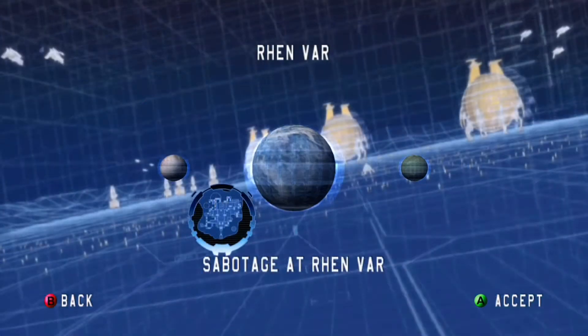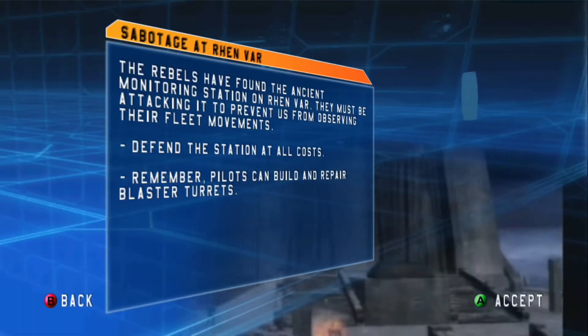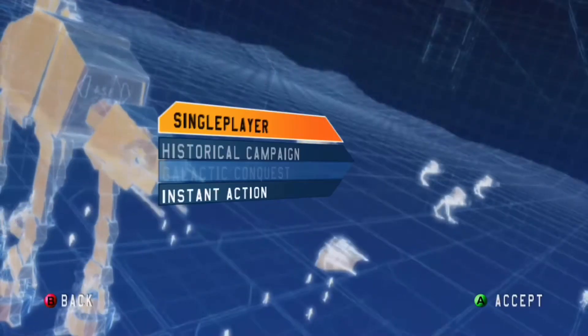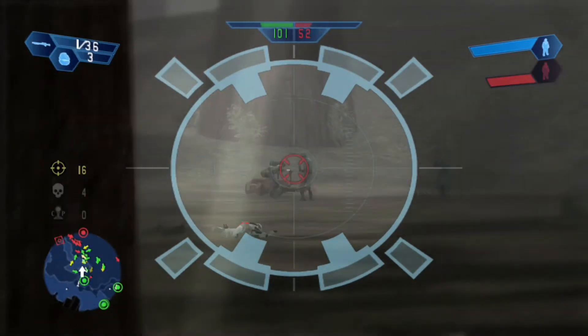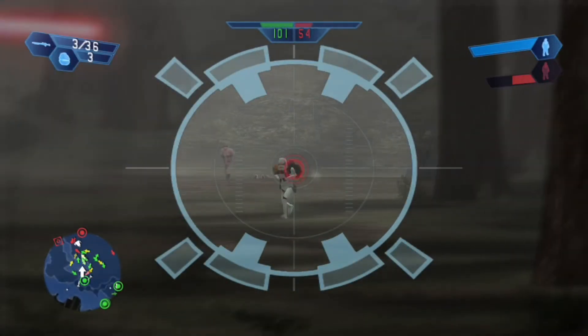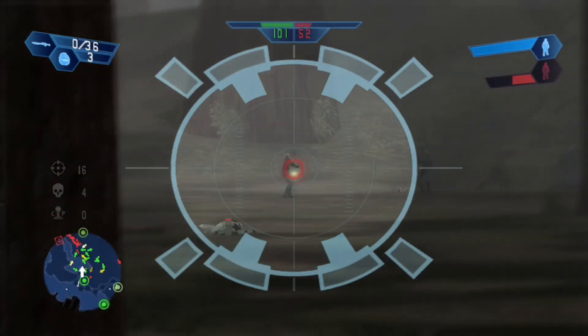Starting off with single player, we have three modes, the first of which being Historical Campaign. There's no real story here — just simply either Rebels vs Empire or Republic vs Confederacy. Due to this, however, we get to hear the voice acting, which is amazing. Especially for the clones, with Temuera Morrison — the actor who played Jango Fett and the Clones in the prequel — delivering many iconic lines, but unfortunately not this classic. The campaign here is definitely outshone by the campaign of the second game, but alas, we move on.